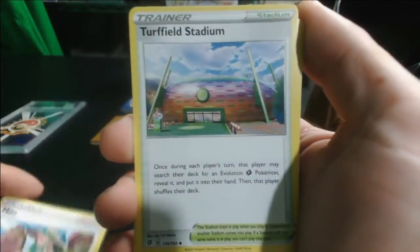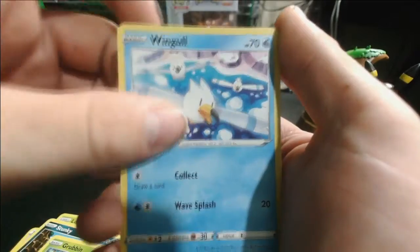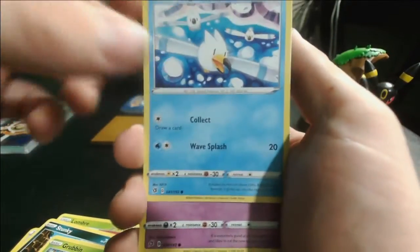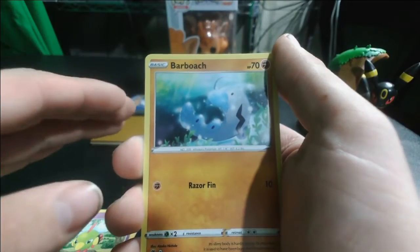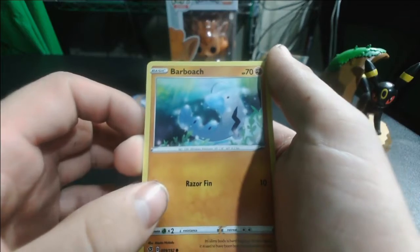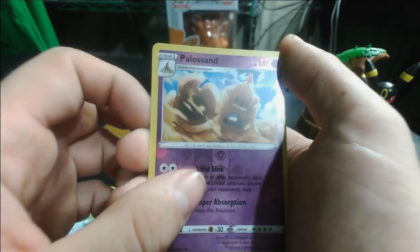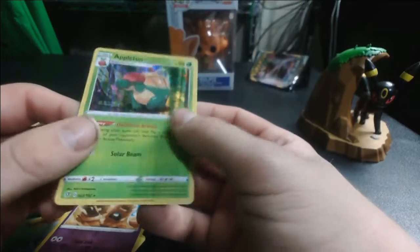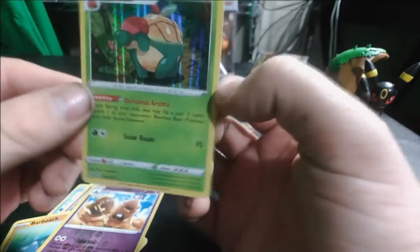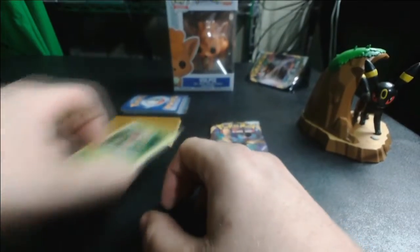We've got Milo, Turffield Stadium, Lombre, Stunky, Grubbin, Wingle — oh I kind of like this, that's actually pretty nifty. I need to open more Rebel Clash. The last few packs of Pokemon since Sword and Shield dropped have just been phenomenally cool. Barboach, this is almost like hitting a renaissance. And oh, Appleton! I will take a rare, or just a holo, but it's pretty cool. I don't think I've ever gotten a card of him yet, so that's actually pretty wild.